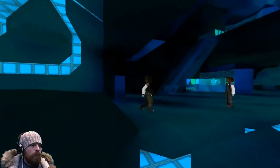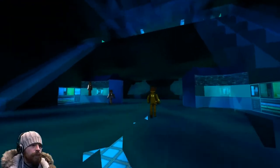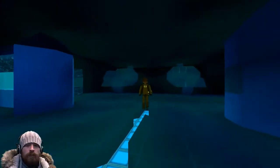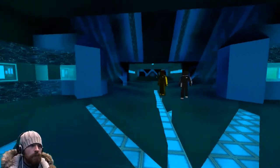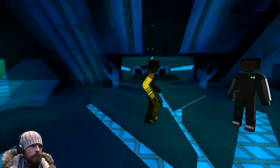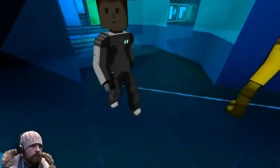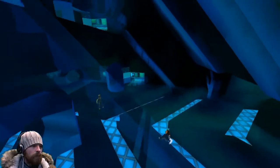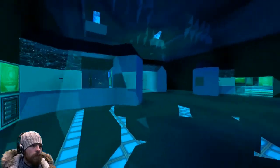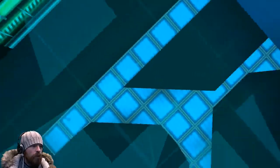Moving forward to the bridge — this is level one of three and a half levels. Down here, fleet communications take place. There are some stray glass blocks that were thought to have been deleted several times. The whole bridge features glass chairs throughout.